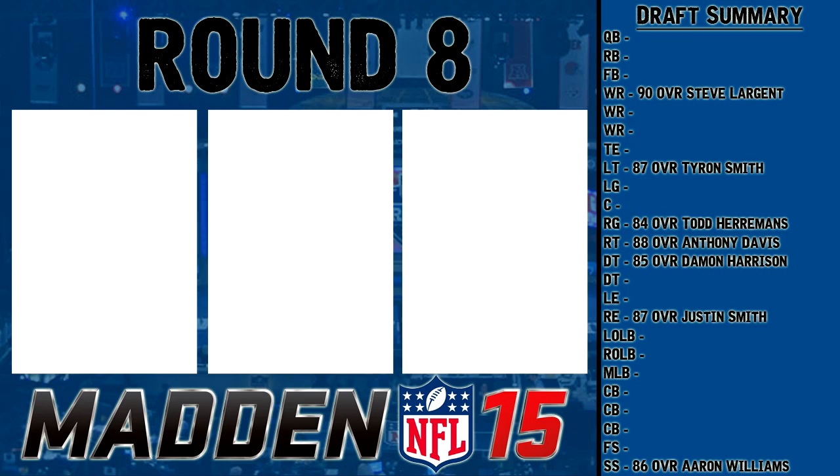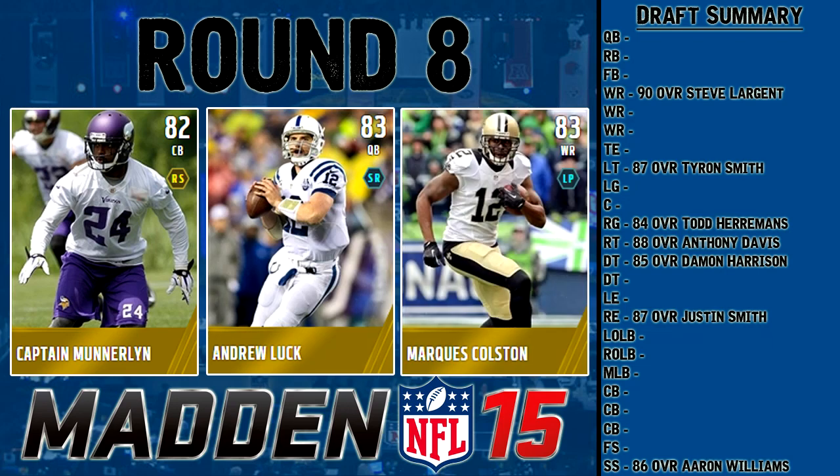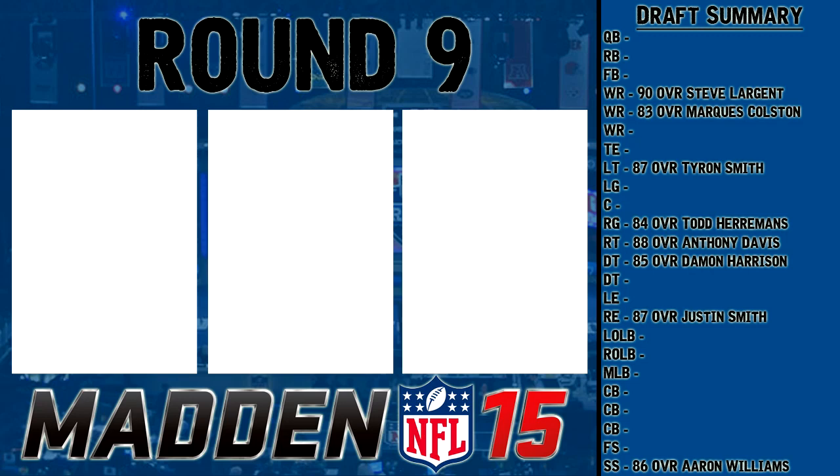Round eight is a lower category — 82-83 overall. We have Captain Munnerlyn, cornerback; Andrew Luck, QB — the first quarterback on the board besides Sammy Baugh; and Marcus Colston, 83 overall wide receiver. Munnerlyn is very short, not going to work at cornerback. Marcus Colston is 6'4, very slow, but his release and catch in traffic are both very solid. Andrew Luck has good speed but really bad deep throw accuracy. I'm going with Marcus Colston and hoping to get an elite quarterback later.